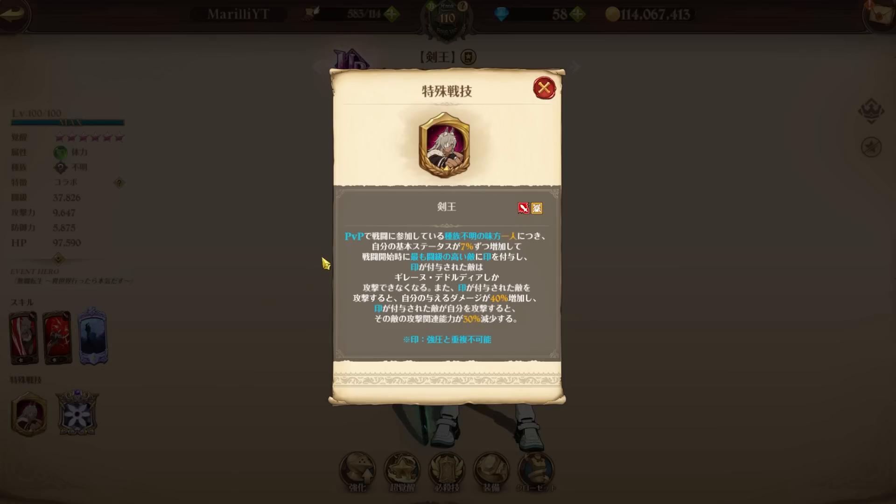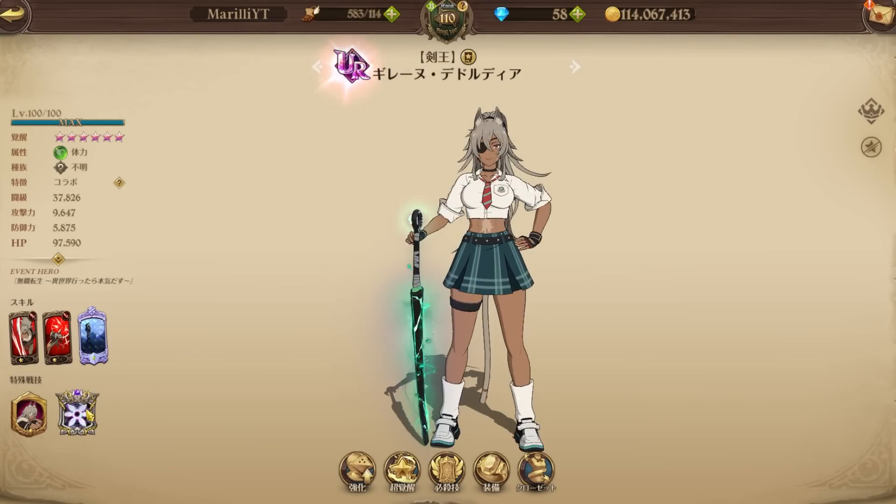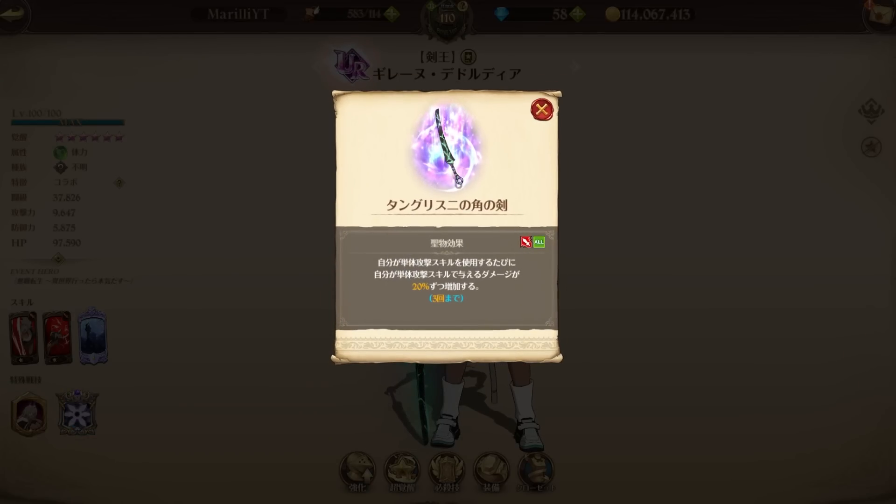When attacking marked targets, increase the hero's damage by 40%, and when attacked by the marked target, decrease the enemy's attack-related stats by 30%. She sounds like a way of getting around Purgatory Meliodas's true magic, because with his true magic he gains like 30% attack-related stats — you're cutting that by 30%, leaving him only like 20%. We also got a holy relic from the new boss battle: every time the hero uses a single target skill, increase single target attack skill damage by 20%, limited to three times.